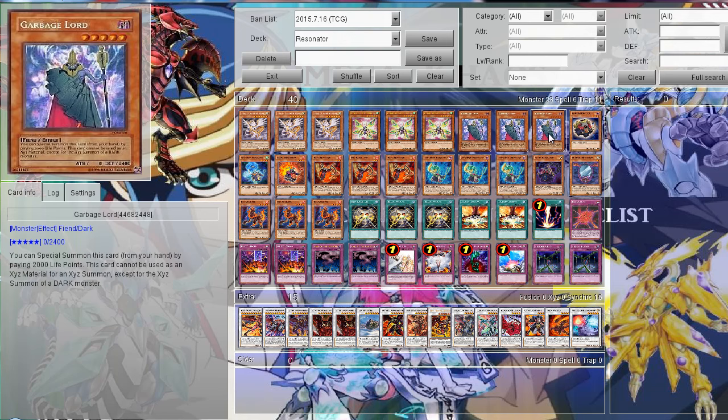And then I run three Garbage Lord. It's a level 5 monster I can special summon by paying 2000 life points. The cost can be sometimes too much, but I think it's still pretty good in this deck, and of course you can summon it pretty much any time you want.